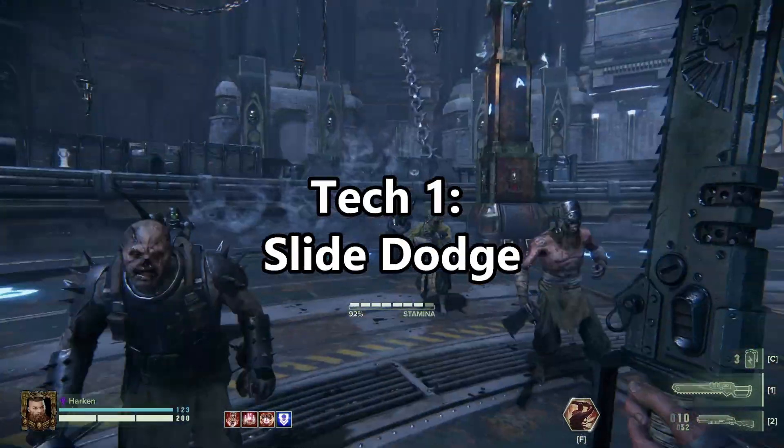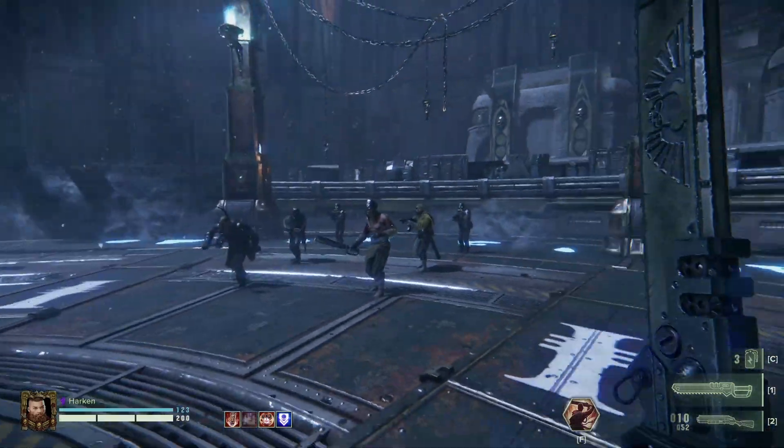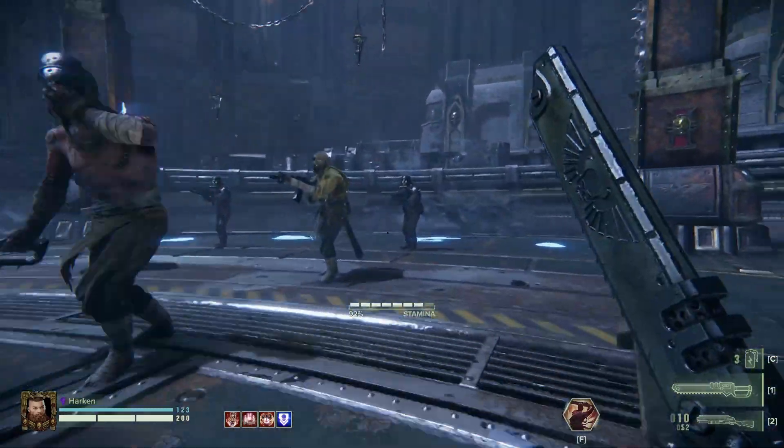The first tech I call the slide dodge. To perform the slide dodge, simply initiate a slide, and right at the end of your slide, turn your character so you can dodge toward the direction you're sliding.